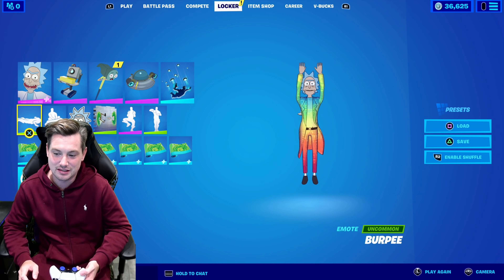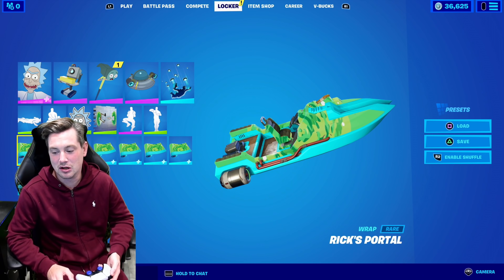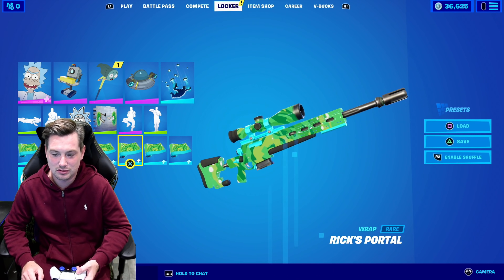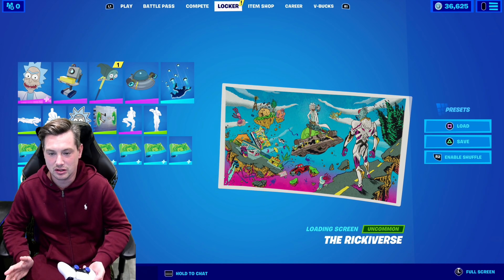One of my favourite emotes for Rick is Burpee — and there he goes, best emote for Rick. Then we've got the Rick's Portal Wrap, which is a good wrap. And I use the loading screen Rickiverse.